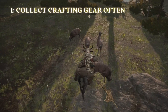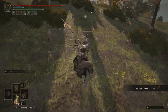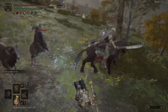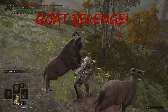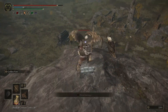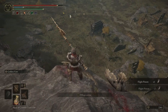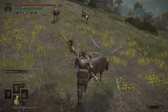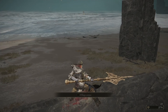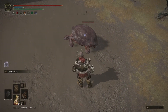And number one: don't neglect collecting crafting material. Seriously, I know you want to get to that next boss fight or find that treasure, but take the time to grab some basic crafting material in each area. The last thing you want is to be in a situation that desperately requires arrows and not have any thin beast bones. So that means you're going to need to slaughter some cute animals. But you want to be an Elden Lord, right? So put your sympathy aside and drop that axe on the turtle.